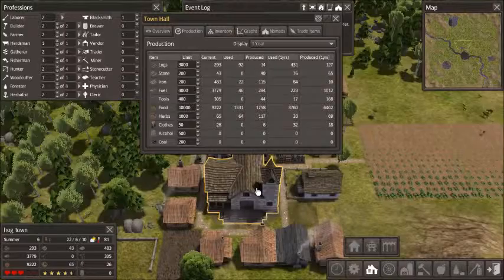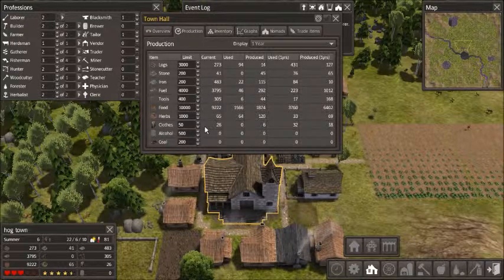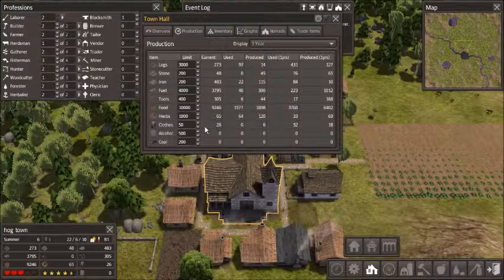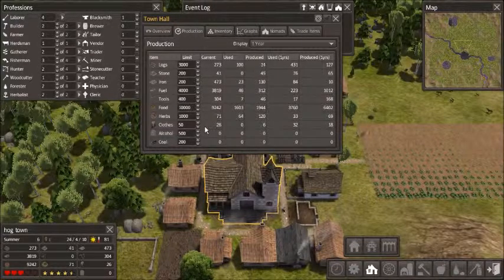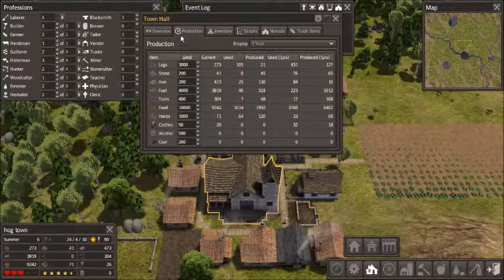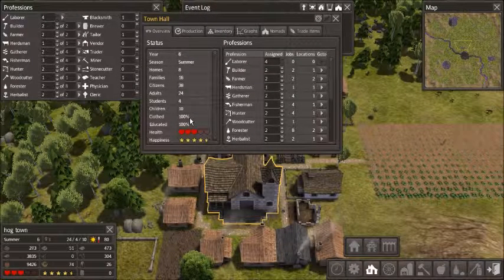I want to go into more in-depth detail as to what this town hall does. I didn't do it in the beginning because we weren't producing much of anything, but now that we've got tailors, blacksmiths, and foresters constantly making logs year-round, I wanted to talk about what this does. Here's an overview: 100% educated, 100% clothed. Now that doesn't always happen right off the bat.